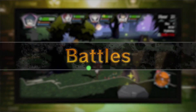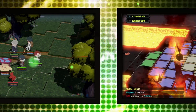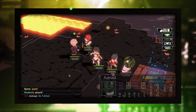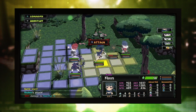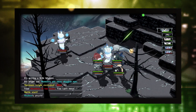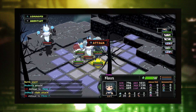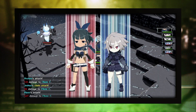Battles: Coming into contact with a monster will immediately start a battle. Enemies and allies will take turns to perform actions in battle; the order is determined by their speed. In some circumstances, party members can team up against enemies within their range. Experiment with party placement to hone your battle strategies.